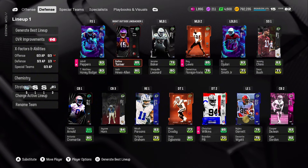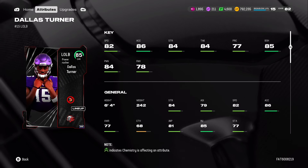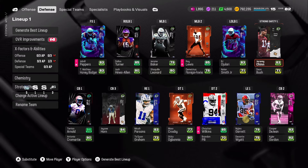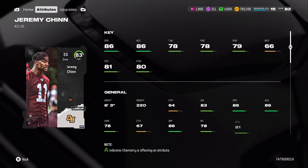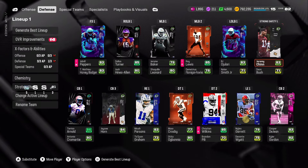BJ Ojulari and Dallas Turner are our outside linebackers. I love Dallas Turner — 82 speed, 86 acceleration, solid block shed moves, and he's 6'4, so he's super fun to use. Jabro Pepper is still holding it down as free safety. Jeremy Chinn has 86 speed and 86 acceleration, but terrible man coverage. He does have 81 zone which makes up for it, so we love him at that spot.